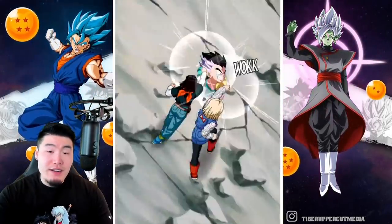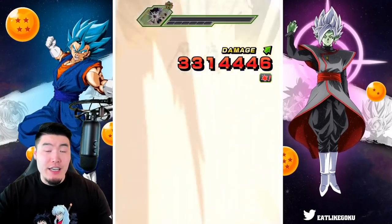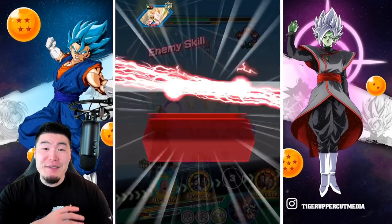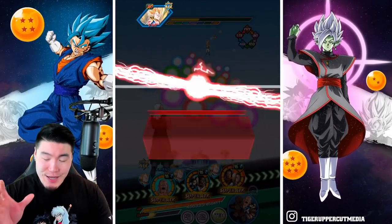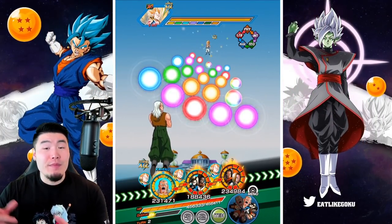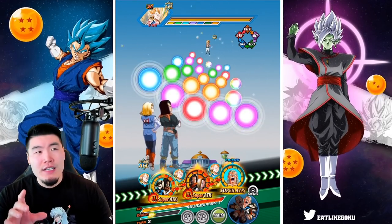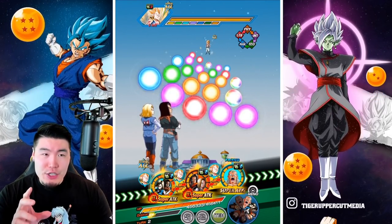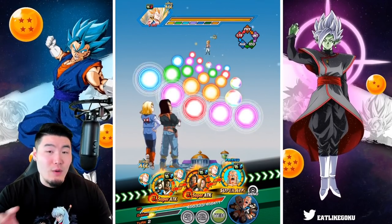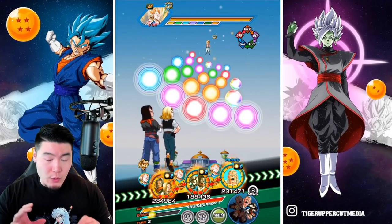Now the Hellfighter is actually not really known for his damage — the Trenchcoat 17 actually hits quite a bit harder — but he still does more than enough damage. Over 4 mil, I think that's very, very good. And his defense after the super, I believe it should be like around 300,000. So yeah, he's a very tanky unit; you don't really have to worry about him defensively.